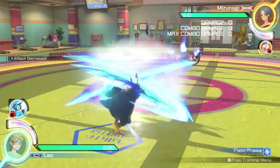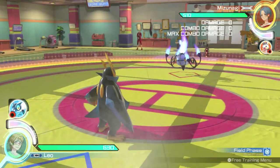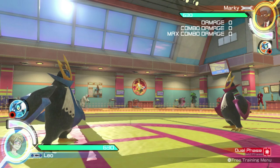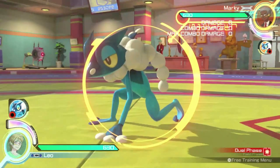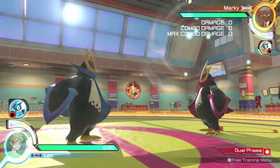Defog is a move that absorbs projectiles. Using Defog will negate most projectiles near Empoleon, including Frogadier's Water Strikes or Chandelure's Fireballs. Use Defog to close the gap against opponents who want to keep you out.